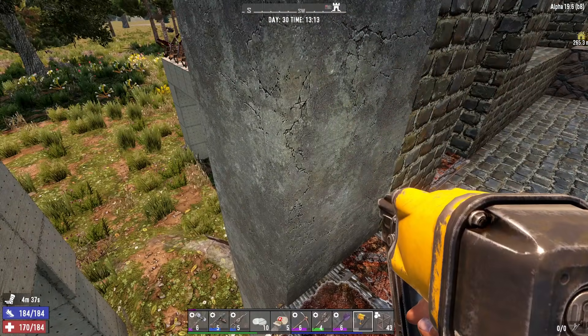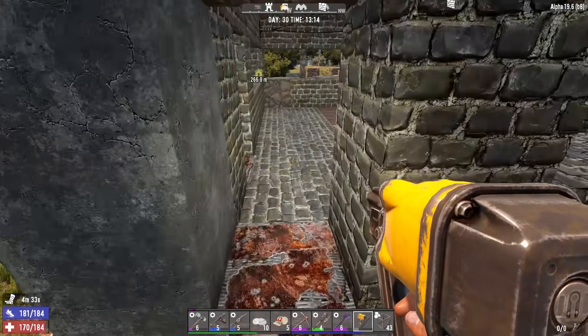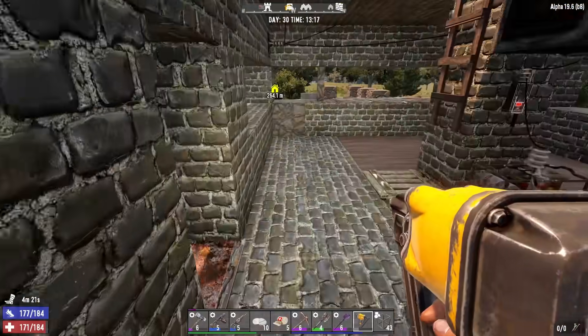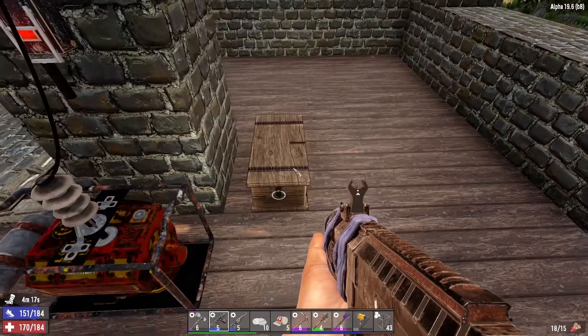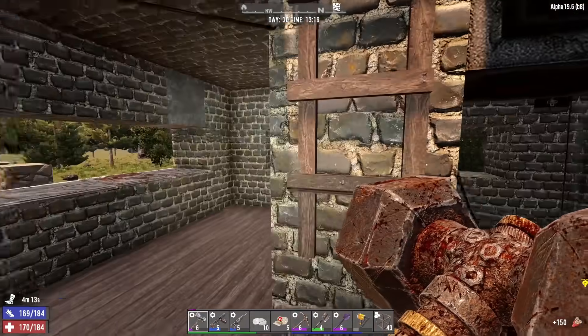If the zombies get through everything and come over here and start beating on this, there's no damage being done to them unless the damage I do. But if you can get them to stop right here to beat on a door, they're gonna be hit with the dart traps, they're gonna be hit with the blade traps — and that will be pretty dope. Let's also grab some shotgun shells — I don't feel right not having shotgun shells on me.